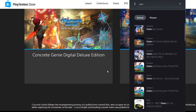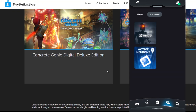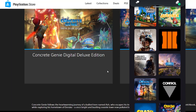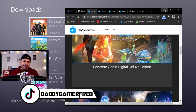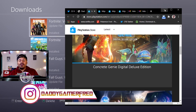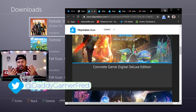I double-checked my library and confirmed - Control and Concrete Genie are right there back to back. To wrap things up: let me know in the comments if you were able to add Destruction All-Stars, Concrete Genie, and Control Ultimate Edition PS5 and PS4 versions to your PlayStation library. I'm doing this without owning a PS5 - Destruction All-Stars and Control confirmed as PS5 versions, so when I get my PS5 I'm ready to roll.